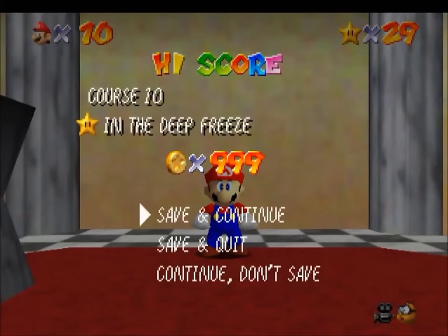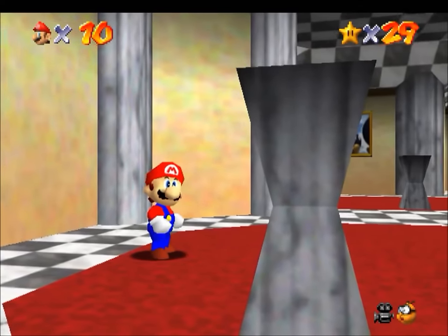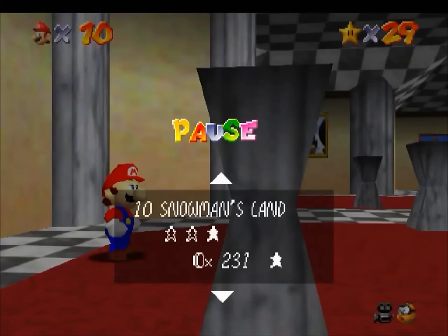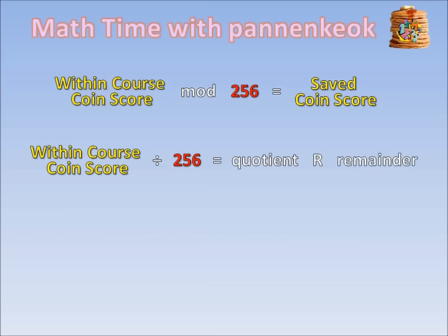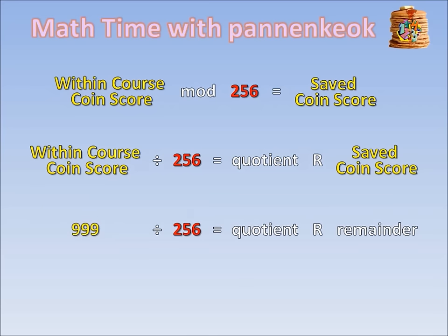If the coin score you just got is higher, then it will overwrite your saved coin score for that course. However, the coin score that gets saved is not necessarily the coin score you just collected — this is where the 255 coin limit comes into play, and where a lot of the confusion comes from. We can calculate the coin score that gets saved using the coin score you got within the course: simply take that coin score and modulo by 256, and that will give you the coin score that gets saved.